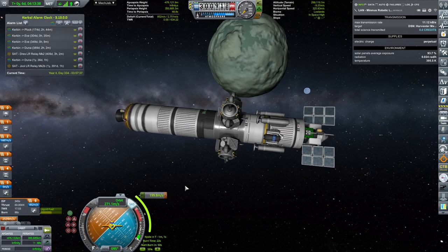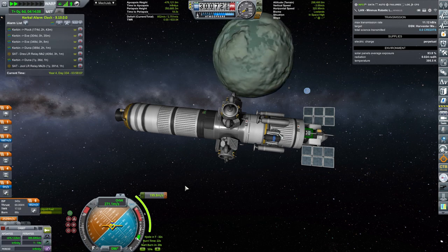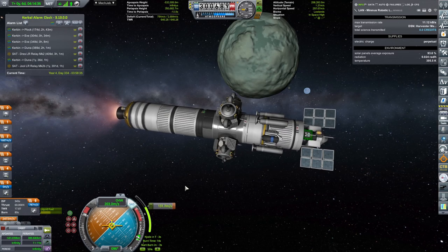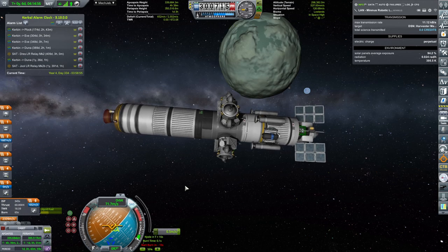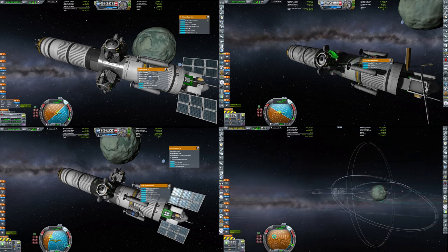It's actually very simple — I'm inserting into an orbit opposite to Minmus's rotation, so we're doing a counter-clockwise or retrograde orbit. I'm not sure of the correct term — feel free to post that in the comments.